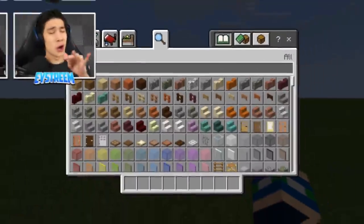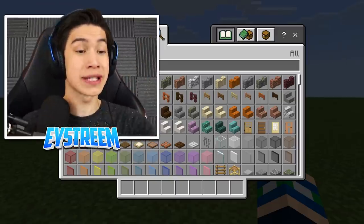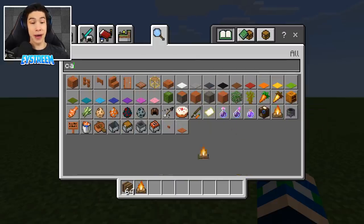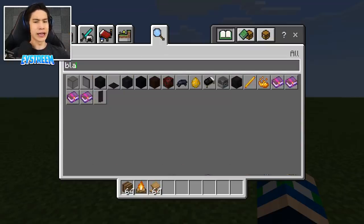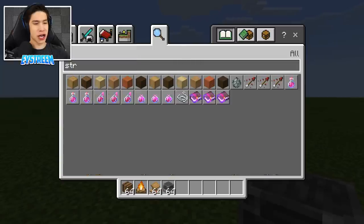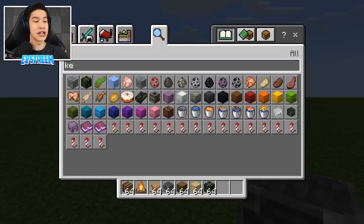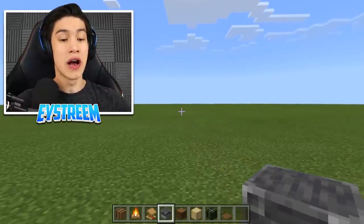So you know how I said you can make these in the new Minecraft update? I made sure to incorporate the new blocks into every single build in today's video, so these are all never before seen. For build number one, we're going to need the brand new barrel block, the brand new campfire block, the lectern block, and the blast furnace. For older blocks we're going to use some stripped spruce logs, some stripped birch logs, some dried kelp blocks, and some spruce trapdoors.